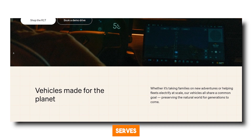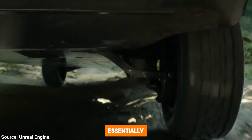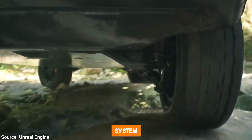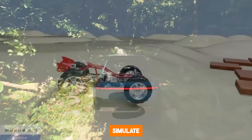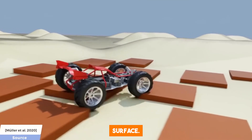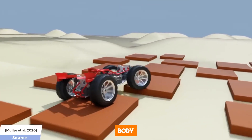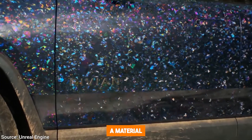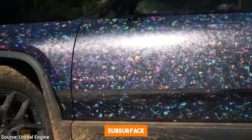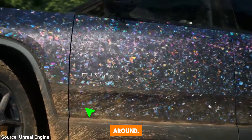The Rivian truck serves as a demonstration for the new substrate material framework. This is essentially a modification of Unreal Engine's existing material system, such that it can now simulate multiple layered materials, even on the same surface. As we continue our exploration, the car's painted metal body is transformed into a material that simulates an opal gemstone, complete with subsurface refractions that change realistically as the camera moves around.